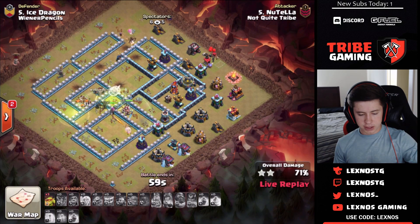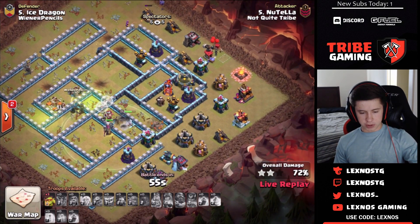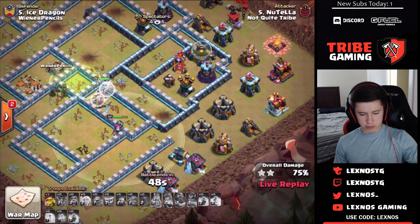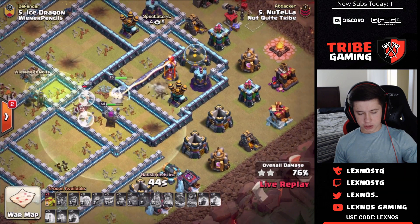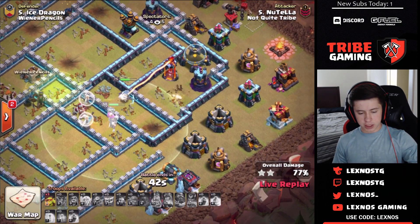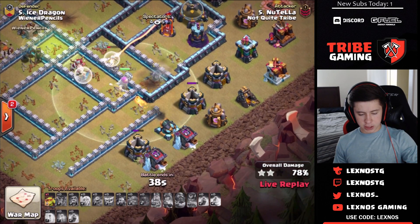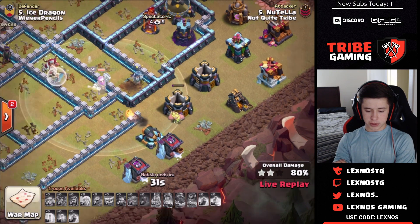Not quite going to be enough — he's at 69% and climbing, getting to 71-72. The queen and warden pick up what they can. Queen hops the wall going for the builder hut and air defense, but dies to the single target inferno she can't reach. He uses some super goblins on the bottom side to try to get the storage. The warden tanks the cannon, letting the goblins get some more percentage points.